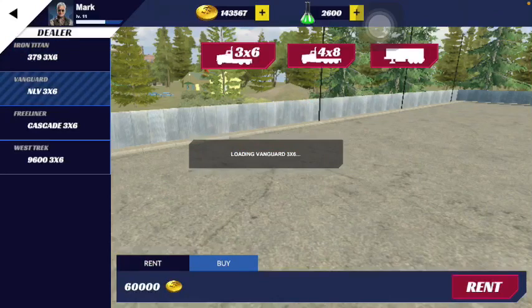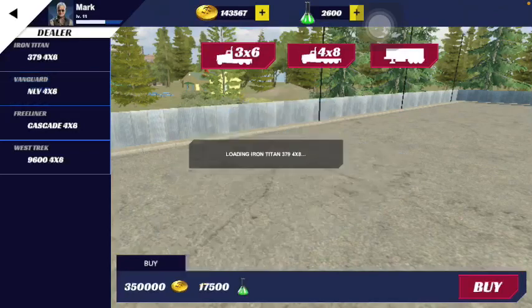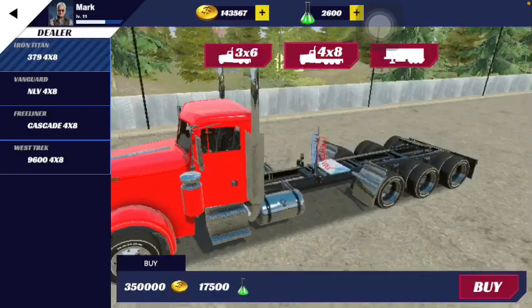In this game the trucks are divided into 3x6 and 4x8 categories. We have the Vanguard, and we have the Freightliner Cascadia. Then you have the West truck, which is the Western Star. Let me quickly go to the 4x8 section — you can see both the 4x8 and the 3x6 trucks available there.